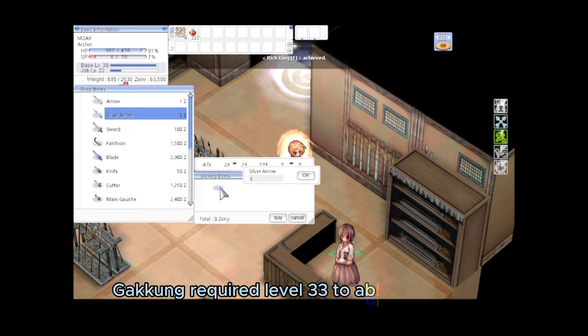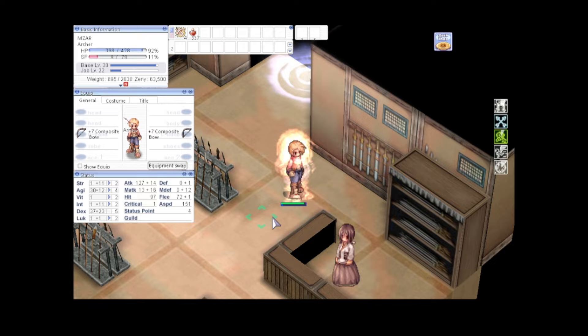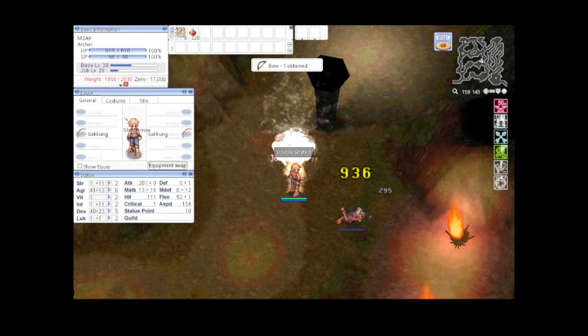With the zeni I earned, purchase the Gakung bow. Gakung requires level 33 to equip. With this bow, venture into Paeon Cave level 2, grind a little and get at least level 40. For stats build, focus on Agility — the target is to get as high ASPD as possible. The more ASPD you have, the more chance you have to trigger status effects.